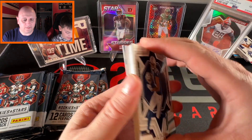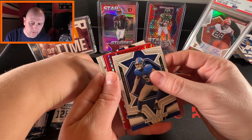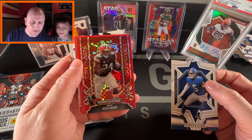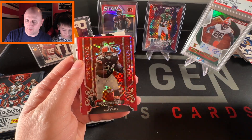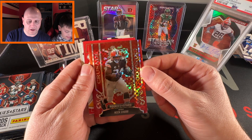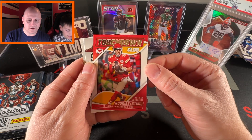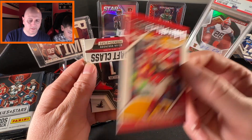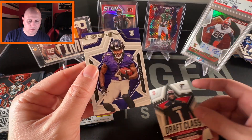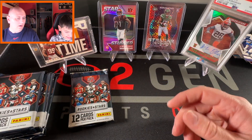Skipping the base and going straight to the fun stuff. We've got our first red plaid — it's a Crusade, Nick Chubb. I love the Crusade cards and the red plaid inserts, so that's a nice one. Then a Touchdown Club Patrick Mahomes — sleeve that one up. A Draft Class Bijan and a Zay Flowers rookie. That was a good pack, particularly for us Browns fans.